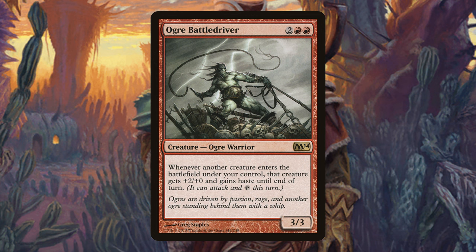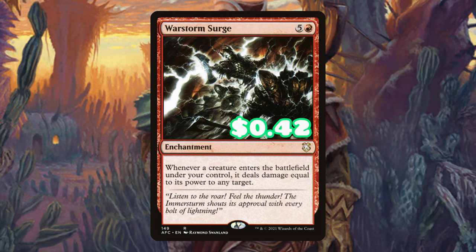So now they're going to be 6/2s with haste and we're going to be able to kill some players. Additionally, we are running War Sturm Surge. This is going to be amazing — they enter the battlefield, we get the damage, we can ping down creatures or ping down players.